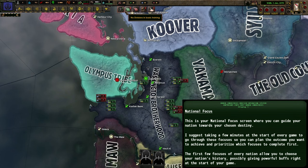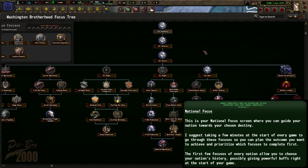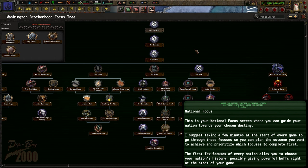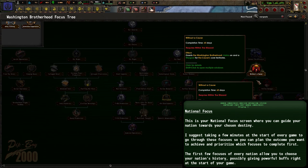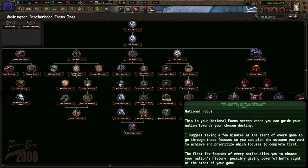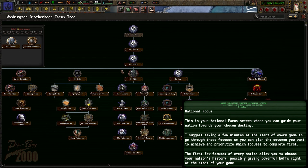With research done, let's move on to the national focus tree. Your national focus tree will guide your nation towards its ultimate goal. When starting a new nation I always advise taking a few minutes to go through all the focuses to see what is most important to you so you can set priorities. You can search for things like war goals to know which focuses give you claims to declare war on neighboring states, or search for focuses that give you workshops if you're short.